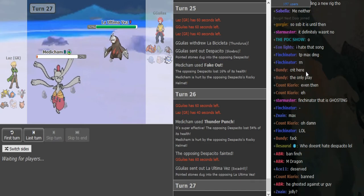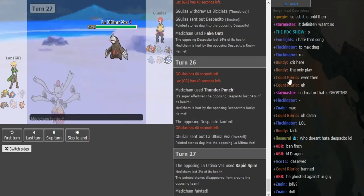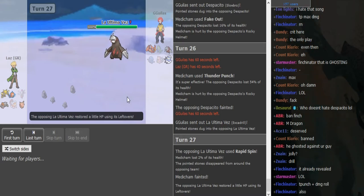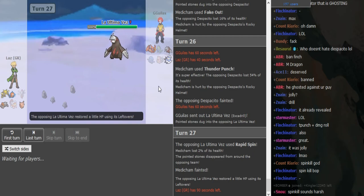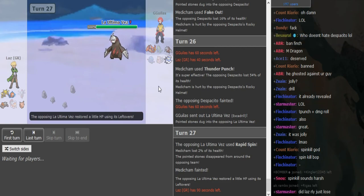Laz is in a really good position now. Confirmed Jolly Excadrill outspeeds the Medicham. He goes into Rotom Wash and clicks Hydro Pump — oh wait, Zard is at full so Zard can come in on the Rotom Wash. Maybe I'd go Rotom and Volt Switch predicting the Zard. Alakazam is a fine play here — the thing is it's still kind of a 50-50 between Focus Blasting and Psychic predicting the Thunderus on the switch.